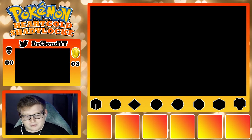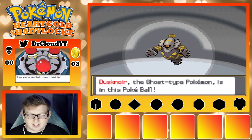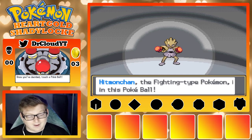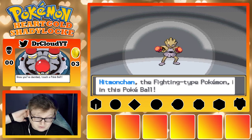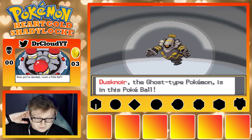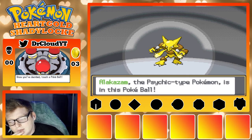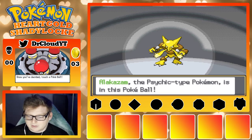Alright, let's check out what our starters are. Okay cool, we got an Alakazam, a Dusknoir, and a Hitmonchan. Wow, those are all amazing starters. I know for a fact Alakazam is top tier amazing, but he's only going to have Confusion for a very long time as an attacking move.